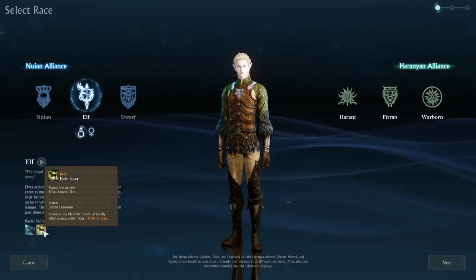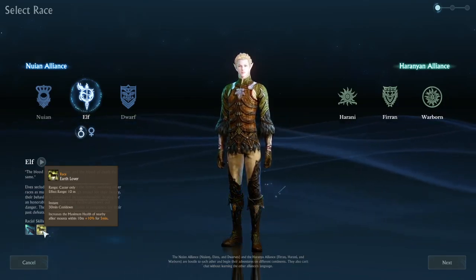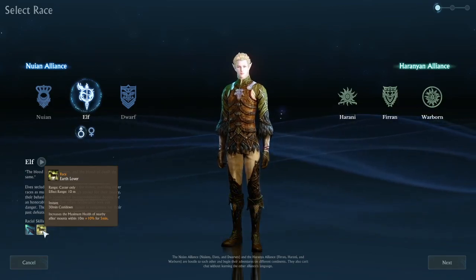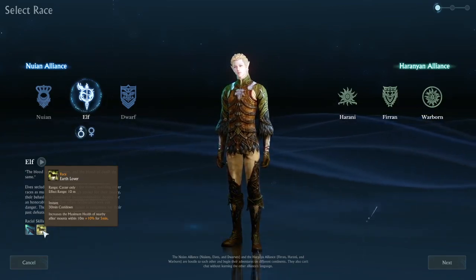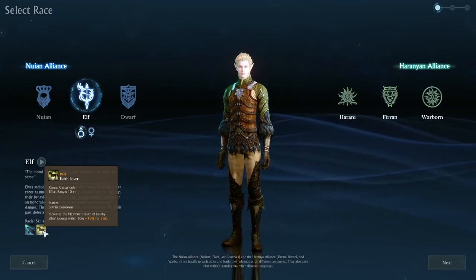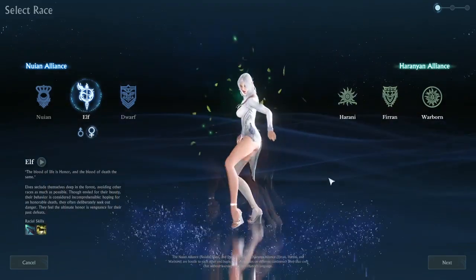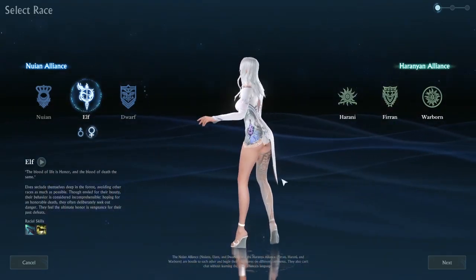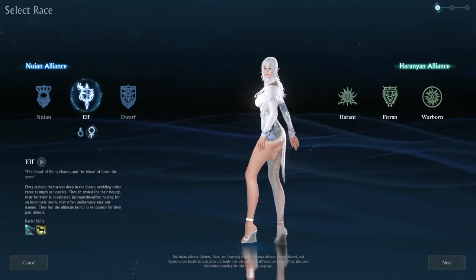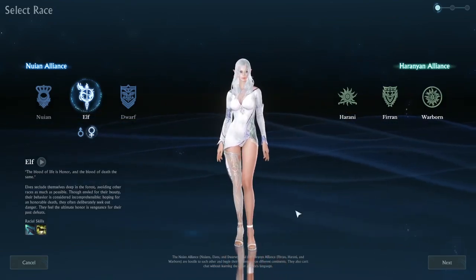They also have Earth Lover, which increases the maximum health of nearby allies. Here is the female Elf — there's the female Elf. And last in the Nuian Alliance, we have the Dwarf.